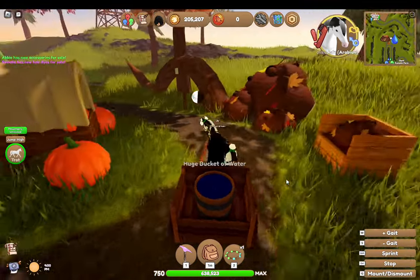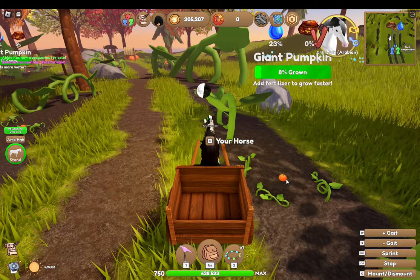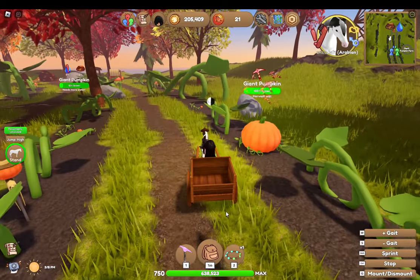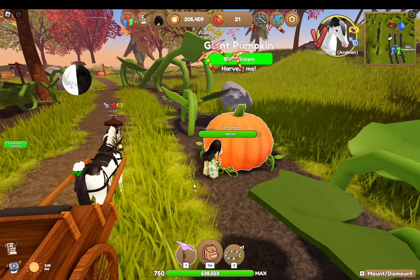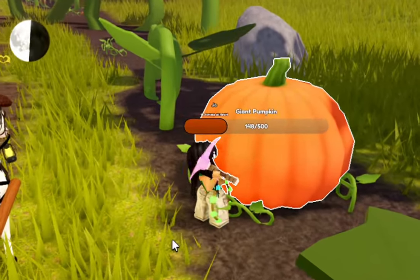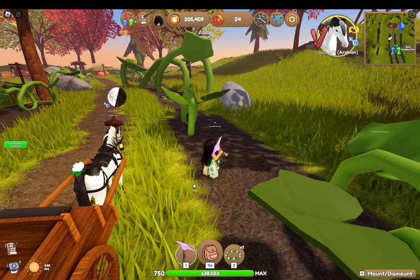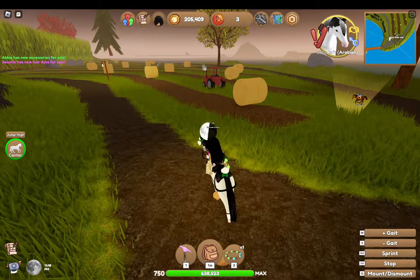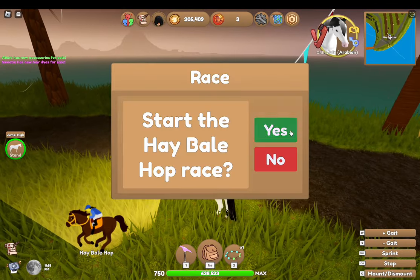After this I'm going to try another method for getting golden keys because something tells me this is going to take forever. It's been a little while and I got one pumpkin fully grown. I'm going to quickly harvest it and see what I get. From all that work I got one golden maple key, three pumpkins, and three autumn leaves. I don't know if it varies each time, but I just got one key and that took like forever.